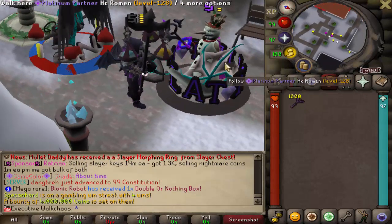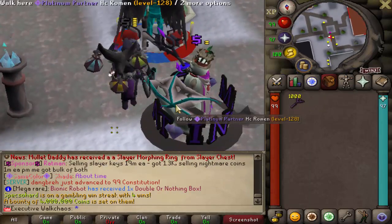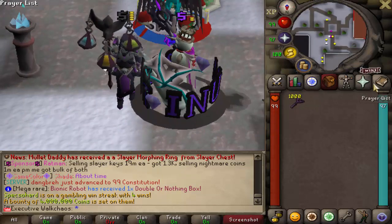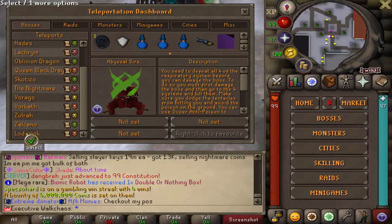First thing — shout out to this man right here, Platinum Partner HD of Rayman. What a set this man is wearing, it looks absolutely crazy. Now let's go to the boss. If you go to Top Bosses all the way to the bottom, you'll find Lot Smog right there.